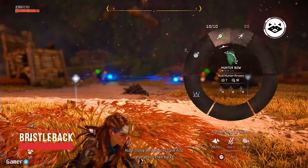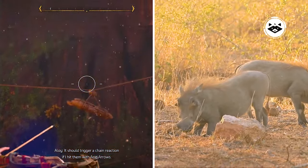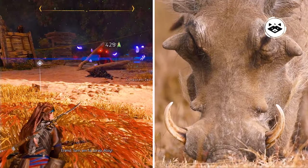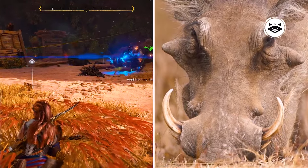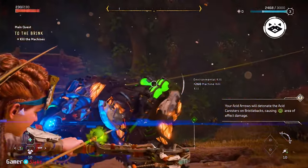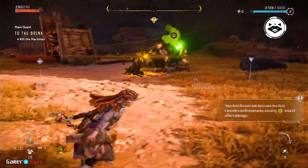The Bristleback resembles a large warthog. It appears to have blazed lines running under its belly, connecting to canisters on its rear. Bristlebacks will become highly aggressive when threatened, utilizing their tusks as weapons. This is the fourth Forbidden West machine to be named, and the first to be given a classification: acquisition.